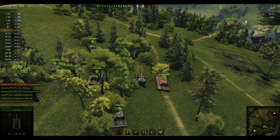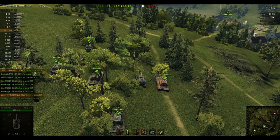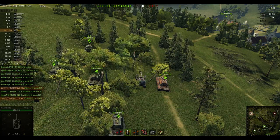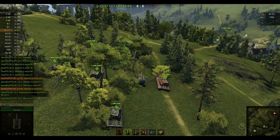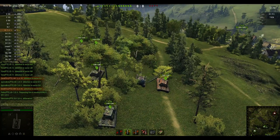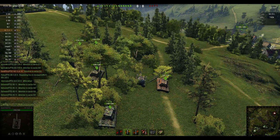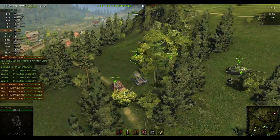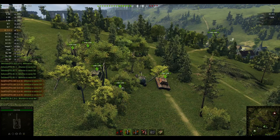My other heavy tanks are driving a bit into position so they can also render the enemies on the zero line. Here I'm telling my team what's most likely to happen. My Batchat in D1 is just standing still passively. So the enemy knows that there is something there, but they just don't know how much, as they don't see the Batchat. If the Batchat there would have been spotted, the enemy knows we have one spotter there and nothing else, so they can probably push the 1-2 line.